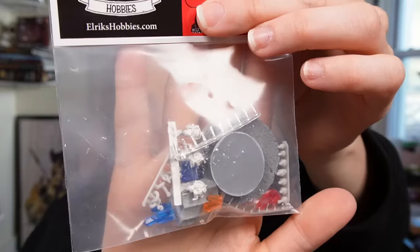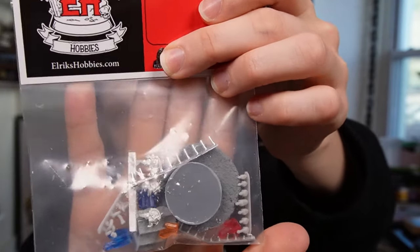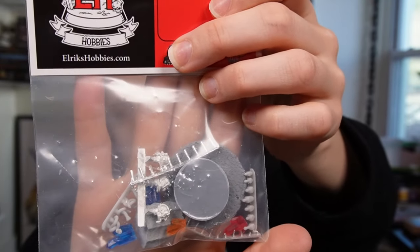Elric's Hobbies — we got some little bitty bits: a base, some metal heads, some little gems to put on things, just some random basing bits. That's fun. I'm going to add it to my little basing bin. And that's the swag bag this year.